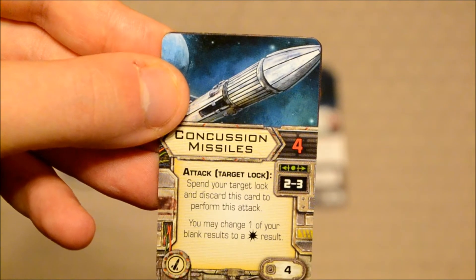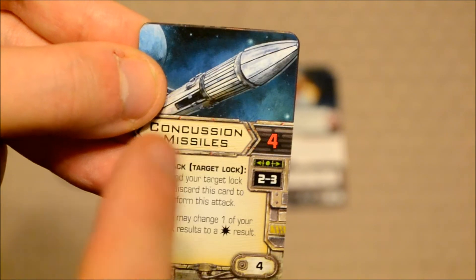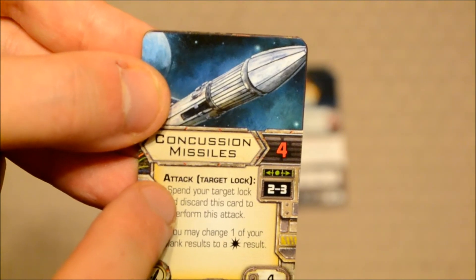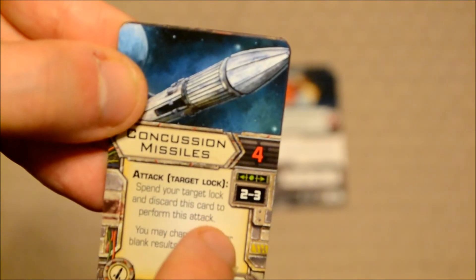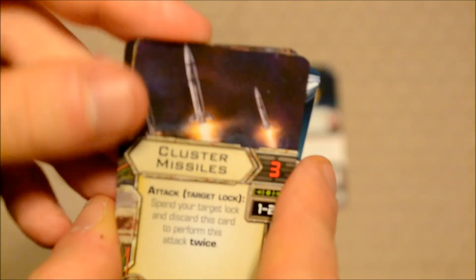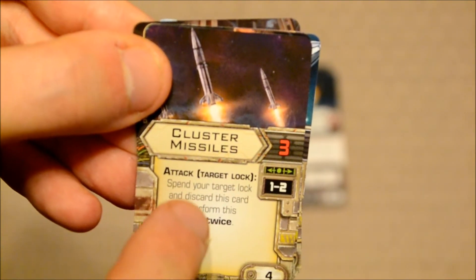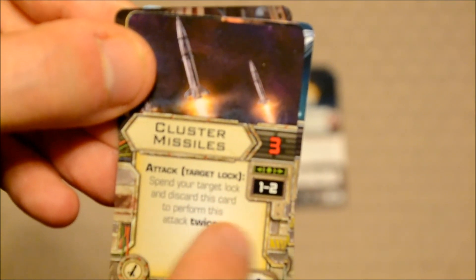This expansion comes with a total of five upgrade cards. The first is Concussion Missiles, a secondary weapon that allows the player to roll four attack dice. Spend your target lock and discard this card to perform this attack; you may change one blank result to a hit result. This costs four points. The next is Cluster Missiles, which allows the player to roll three attack dice. Spend your target lock and discard this card to perform this attack twice. This upgrade is also worth four points.